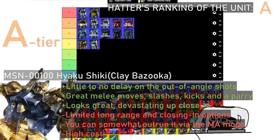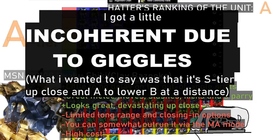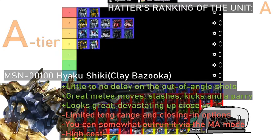As for the bazooka Hyakushiki, I think I'm putting it in upper B-tier, because it has significantly worse approaching options before it's in effective range. The Vulcans are more of a nuisance than an actual threat, as opposed to the beam shots. I agree — when you're up close it's upper S-tier, but when hitting from afar it's back in A-tier or upper B. I'm keeping it in A-tier as a nice middle ground. If you have a long-range support unit, you can be devastating with the bazooka Hyakushiki.